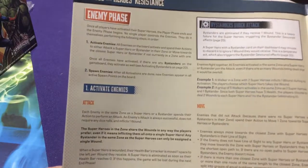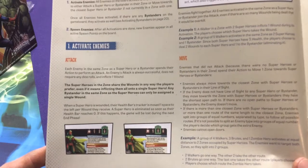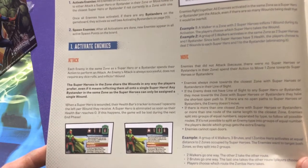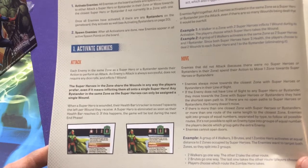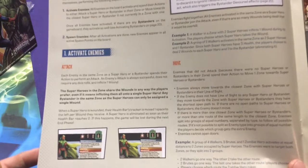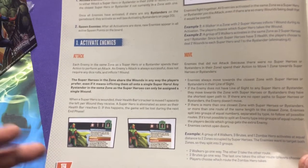After all the heroes go, the enemies go — they're pretty simple. They activate or they spawn. By activating, if they're next to you they attack you and they hit you — they do plenty of damage. There's no die rolling for defense; basically if they're in the same zone they're going to hit you, and since you don't have a lot of health you don't want that to happen.